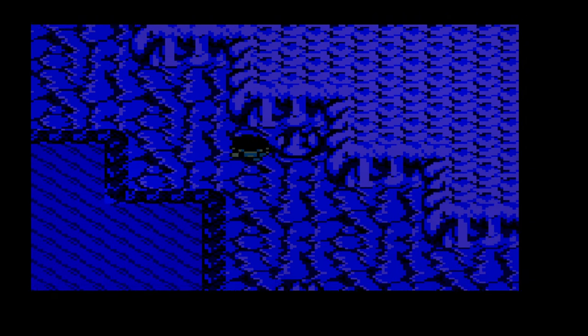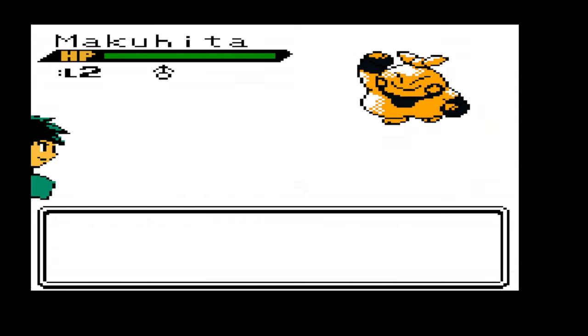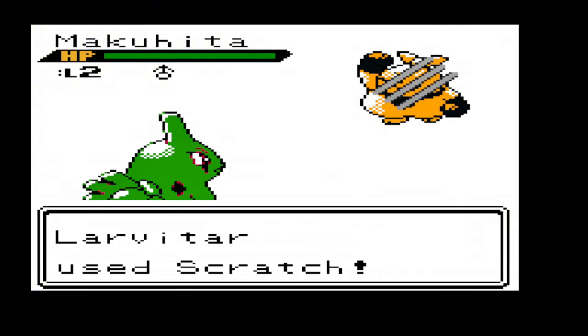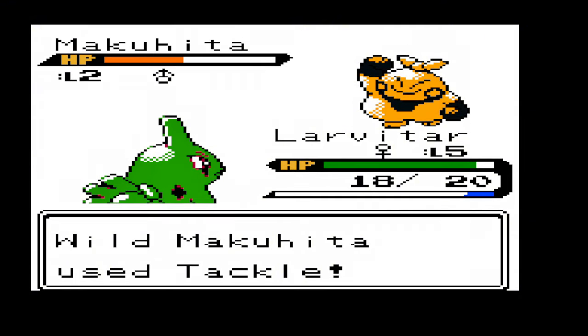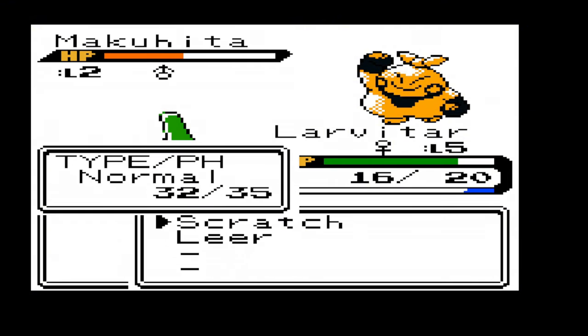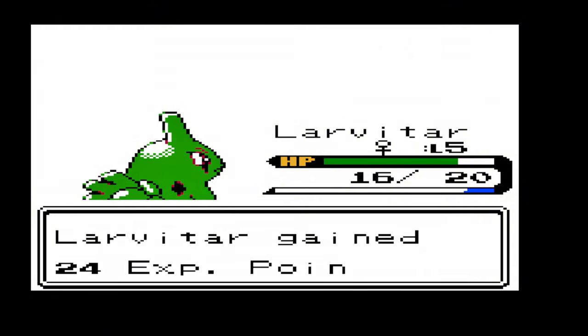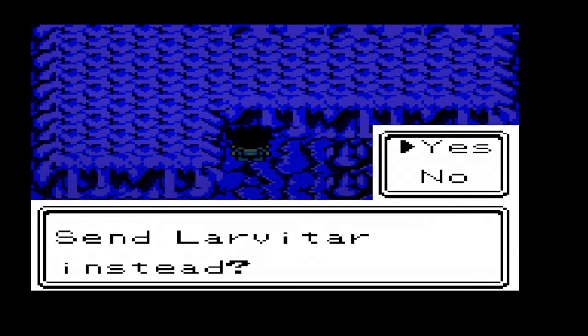What truly makes Pokémon Prism stand out is its attention to detail. The graphics are beautifully designed, capturing the nostalgic feel of the original games while adding a fresh modern touch. The music is also a highlight, with a fantastic soundtrack that enhances the overall experience. Whether you're battling gym leaders, solving puzzles, or simply exploring, Pokémon Prism offers an adventure like no other. It's a must-play for any Pokémon fan looking for new and exciting challenges — if you haven't already, dive in. You won't be disappointed!